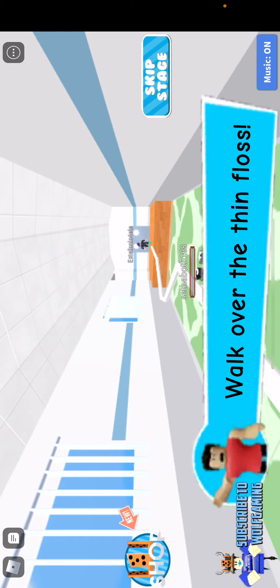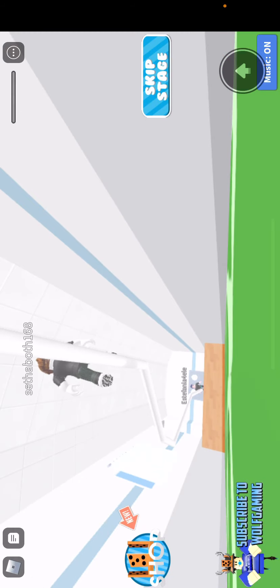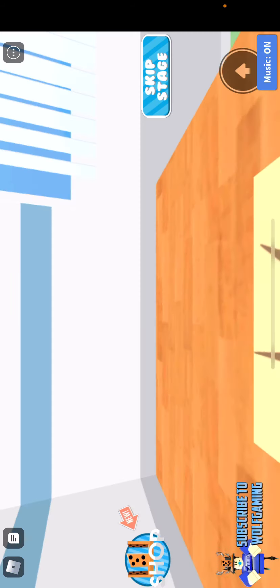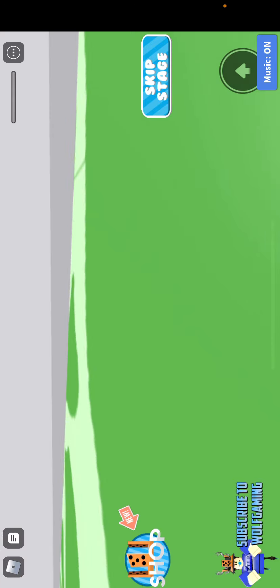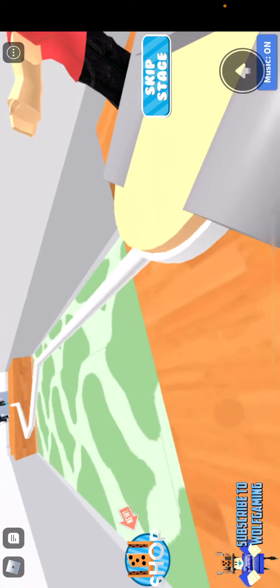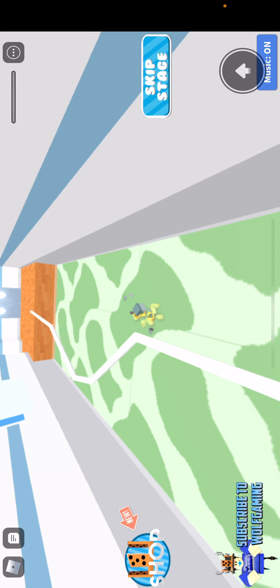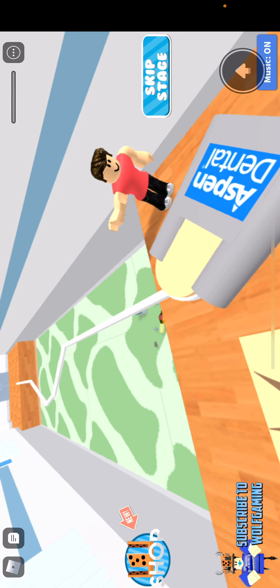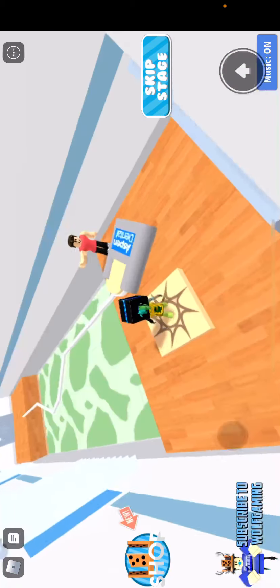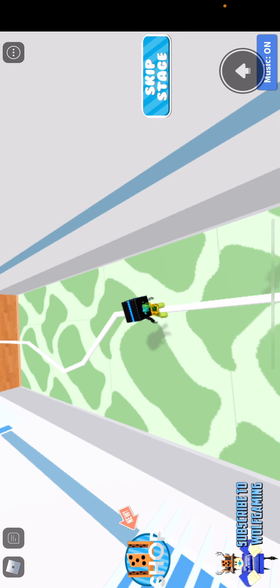Walk over the floors and then get into the elevator — first person again. That was all because of that guy though, so I could do it. Comment down below if I should do an entire obby staying in first person. All right, maybe this one's not so good for first person though.